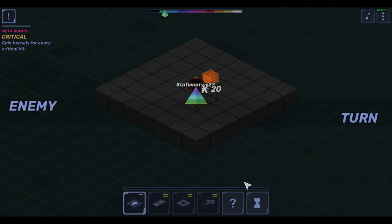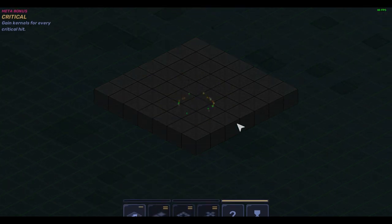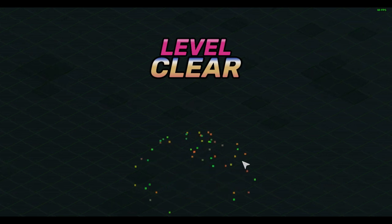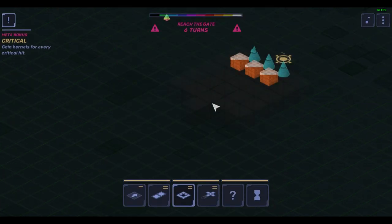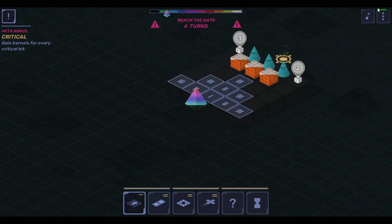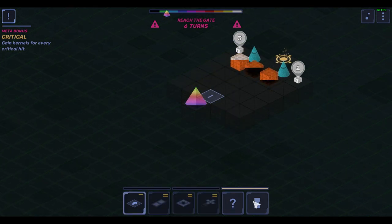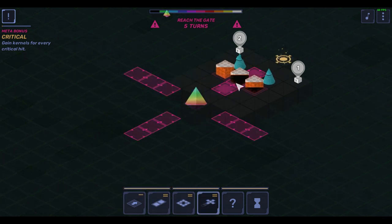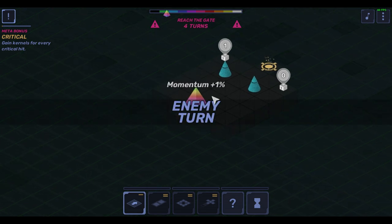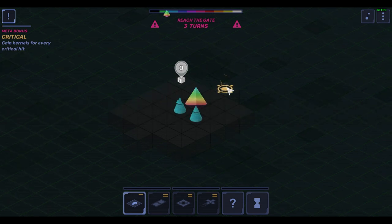The enemies follow a logical and predictable set of behaviors depending on the type. One thing I want to note is just how easily identifiable the enemies become in Black and Slash, even though they are just colors and shapes. You can view in-depth information on an enemy at any time, but after a play or two, it all comes naturally. The blocky enemy moves one space and hits hard. The ones that have two stacked shapes have two actions. The cones have a ranged attack, etc. The game utilizes some very basic psychology, and it feels very intuitive.